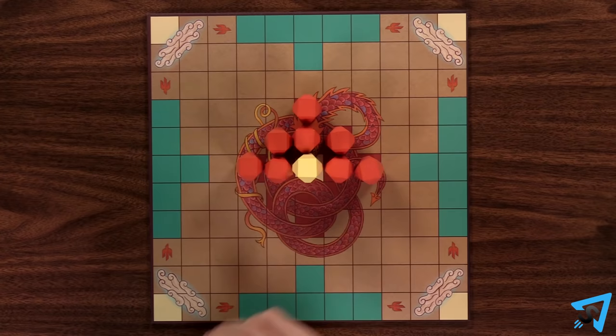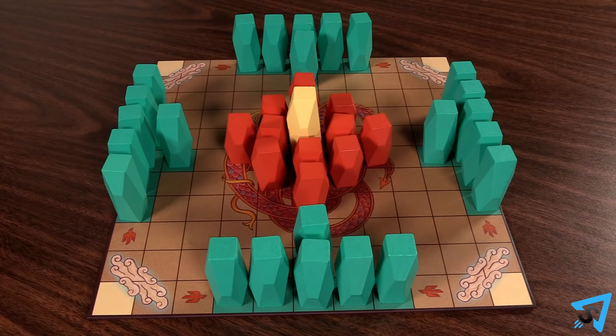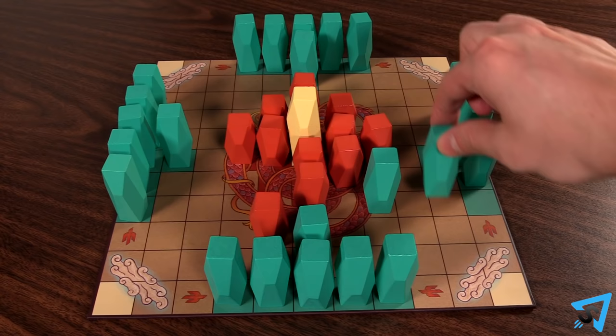Lay out the board and place the king on the center cream square. Place the red pieces on the red squares and the teal pieces on the teal squares. One player is the defender and controls the king and red pieces, while the other is the attacker and controls all the teal pieces.